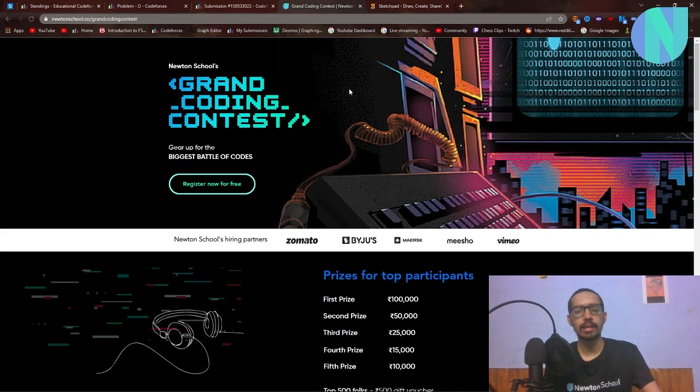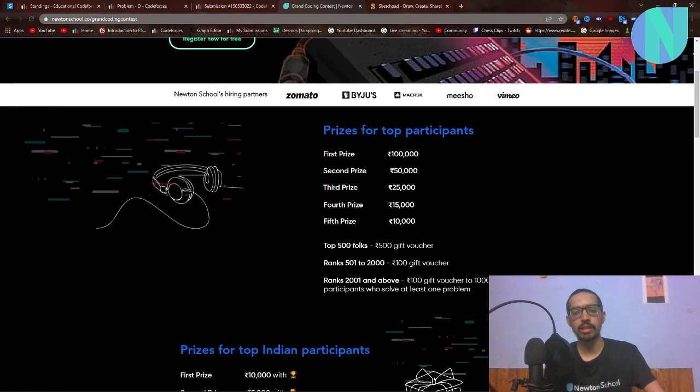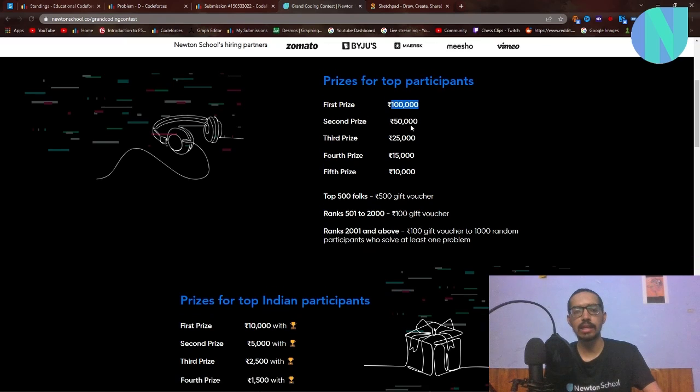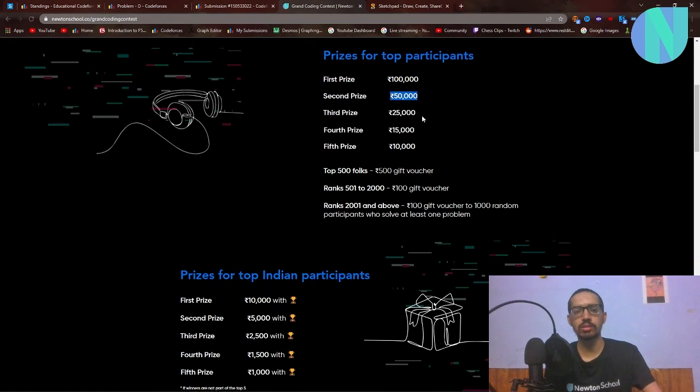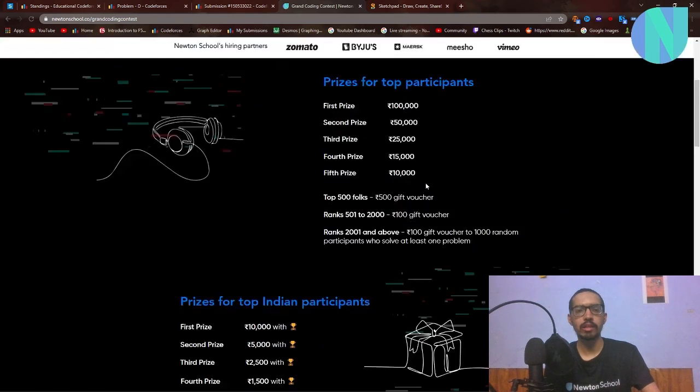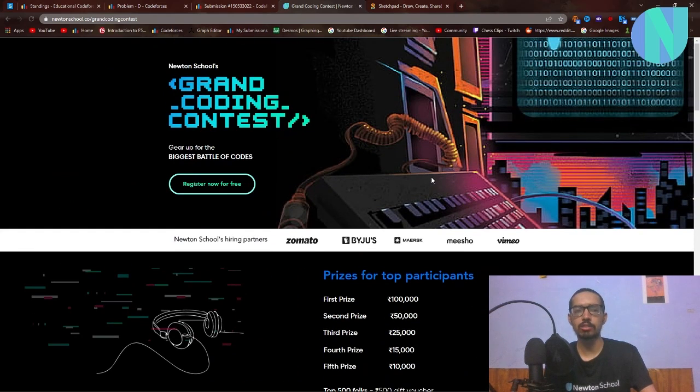Newton's Pool is currently going to start its grand coding contest and they are giving over 10 lakh worth of prizes. For Indian participants, top participants will get a prize of 1 lakh, second place gets 50,000, top 500 people will get 500 rupee vouchers, people with rank 2000 will get around 100 rupee vouchers, and 100 random people from rank 2001 onwards will also get 100 rupee vouchers.